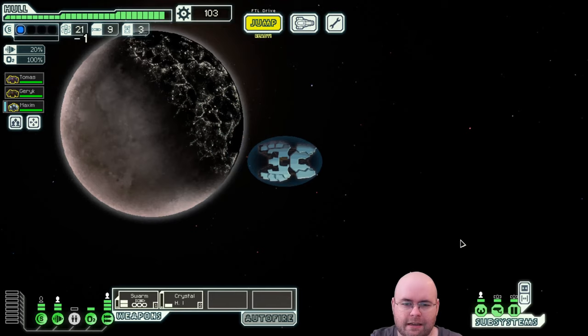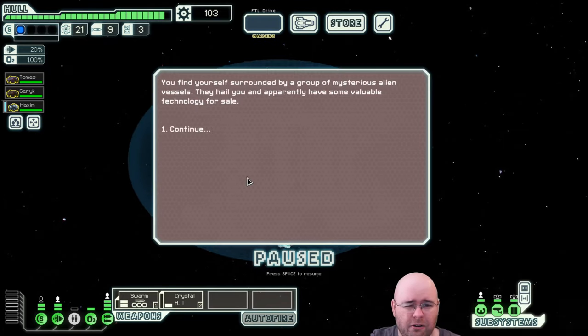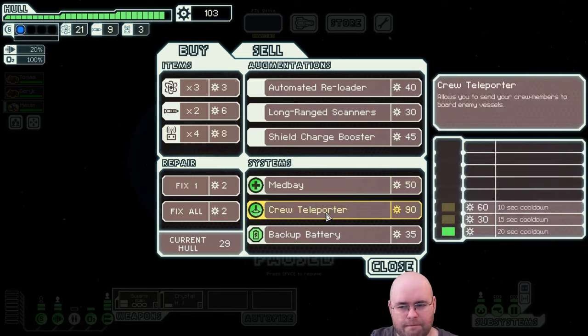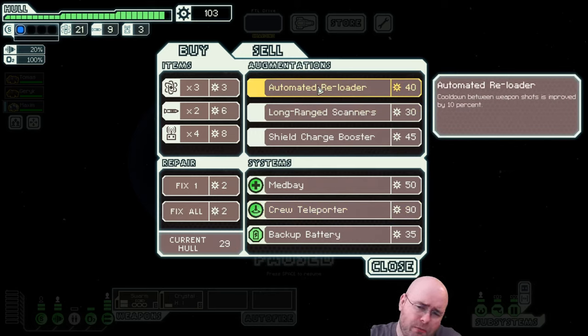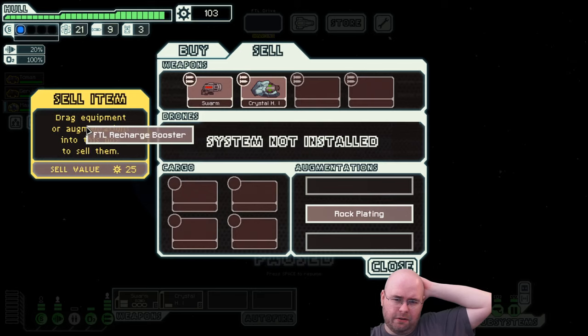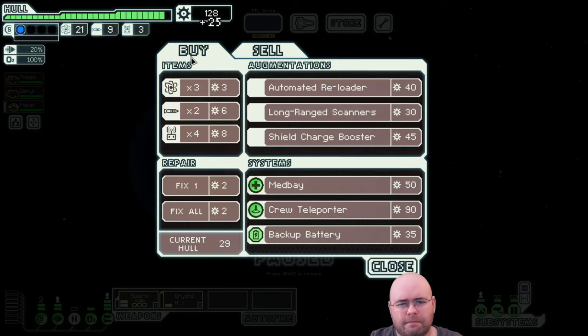Planet sparkled with settlements — not doing anything there. Let's go to the store. Got 103 scrap. An automated reloader is nice — really nice, in fact. That's not a terrible thing to pick up. I'm going to do that, and I'll go ahead and sell the recharge booster because I'd like to make sure I have one open slot still.